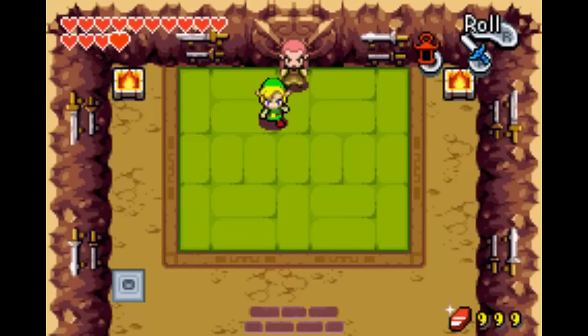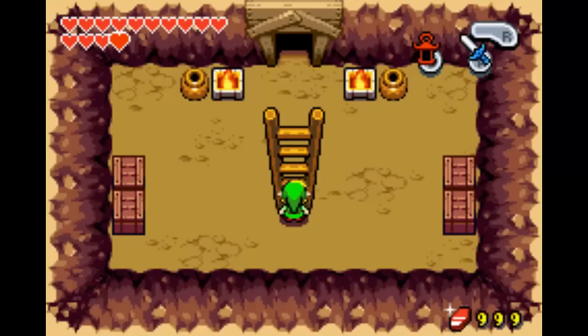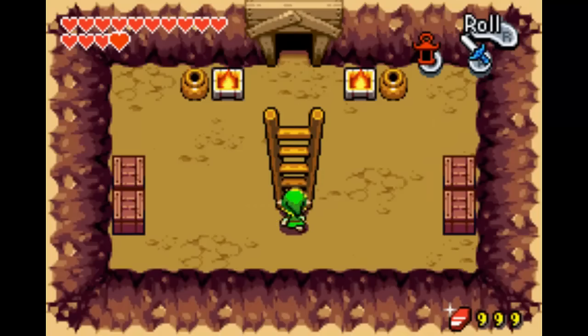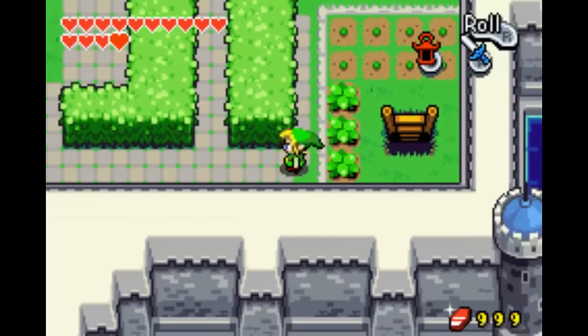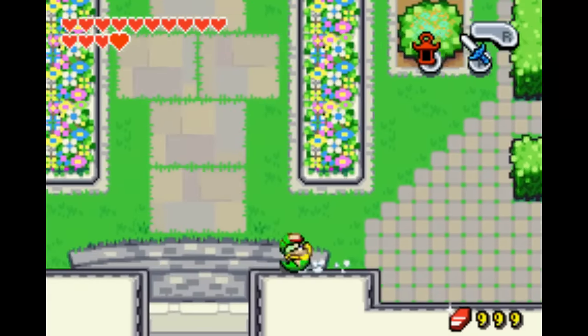I still cannot do kinstones with him. Let me make sure it's not a leave-and-come-back type thing. Because that's supposed to be a thing - I'm supposed to be able to fuse kinstones with all the current swordsmen to open up more or something. Since it doesn't let me do that right now, I assume there's some other kind of restriction that applies, and I don't know what that is. So whatever, we'll not worry about it for the moment.